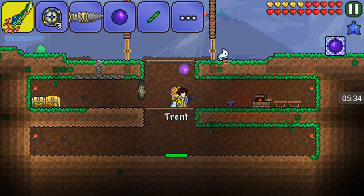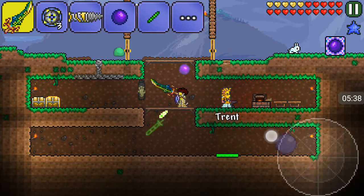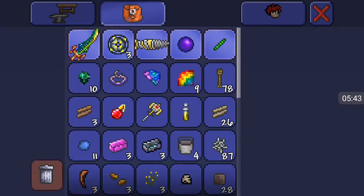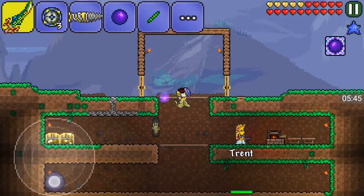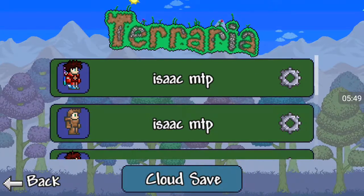If you take the True Excalibur and True Night's Edge you can create the Terra Blade. It's pretty sweet, huh? Mine does 101 melee damage. Pretty cool, right? How do I make the Fiery Great Sword?